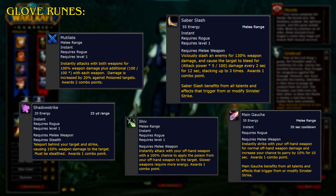Saber Slash. Viciously slash an enemy for 130% weapon damage and cause the target to bleed for damage every 2 seconds for 12 seconds, stacking up to 3 times. Awards 1 combo point. Saber Slash benefits from all talents and effects that trigger from or modify Sinister Strike.